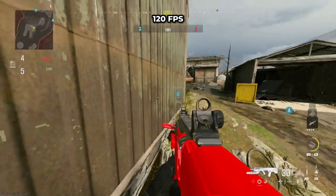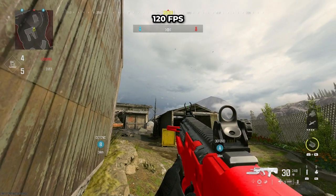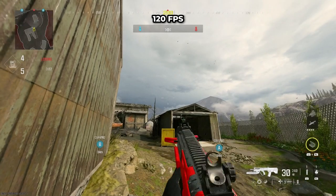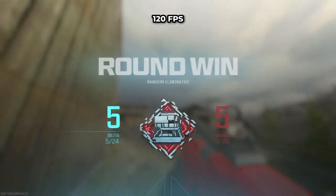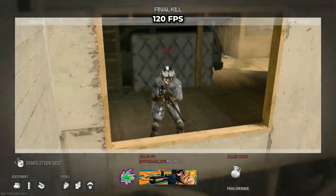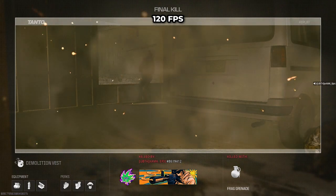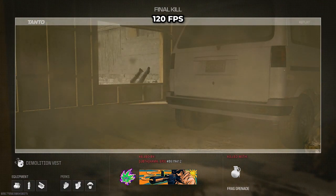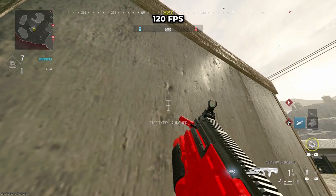For this one — a lineup spot — push into this corner and aim with this lone branch, then move to the right until your compass reads 290. You can throw or hold the grenade for one or two seconds. It's going to bounce off here, go into the window, and take anyone out either running through down the ramp or anyone standing in the window if you hold it a little bit.